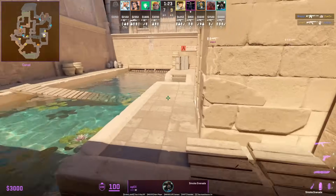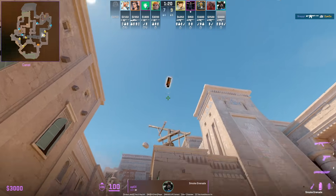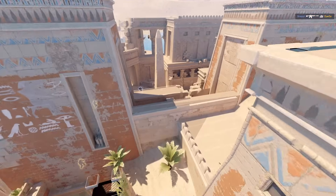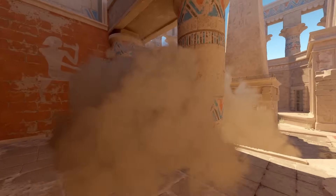Apex from outside A water smokes the B platform. For the right side smoke, he uses the pin of his smoke, then jump throws. The smoke lands on the right side platform, blocking off full vision there.